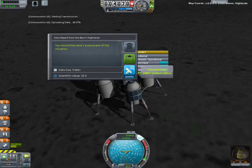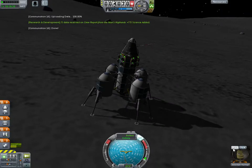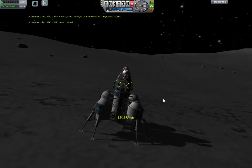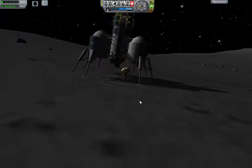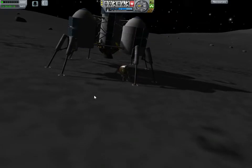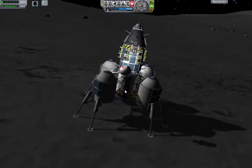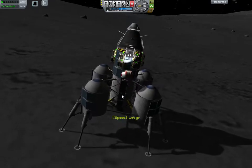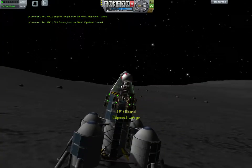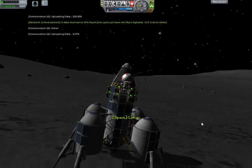We're going to go ahead and start doing some science here. I landed facing the wrong direction — that's okay. That was almost bad. The landing legs have really been improved, but one of the things they do now is if there's any debris that rolls under the ship, the landing legs will attempt to climb over it, which usually ends up screwing up your ship. It's one of the things that the landing legs do that I don't like, even though now they're so much better than they used to be.